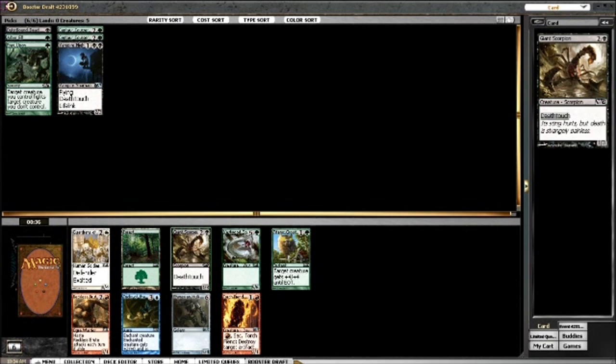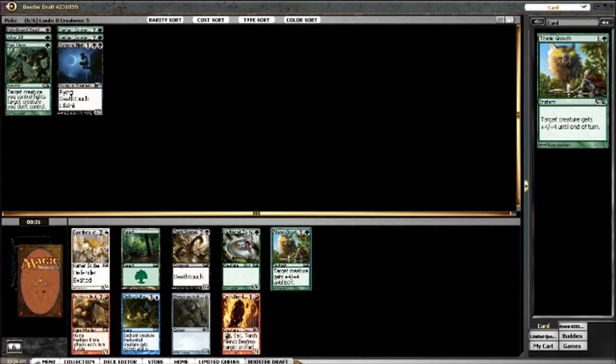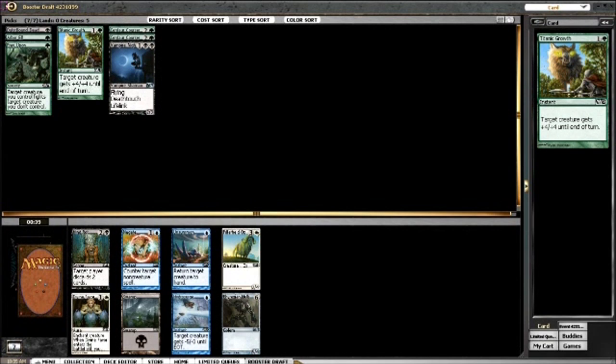Between Titanic Growth and Giant Scorpion is a pretty tough decision. I think I'm going to go with Titanic Growth here - this card so often gets two-for-ones, and if not, it's a good kill spell.